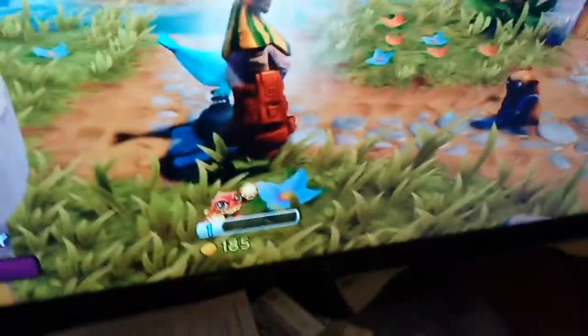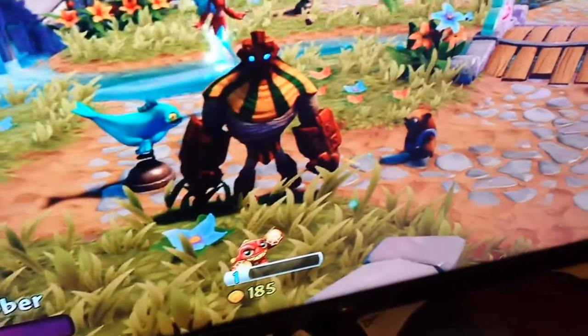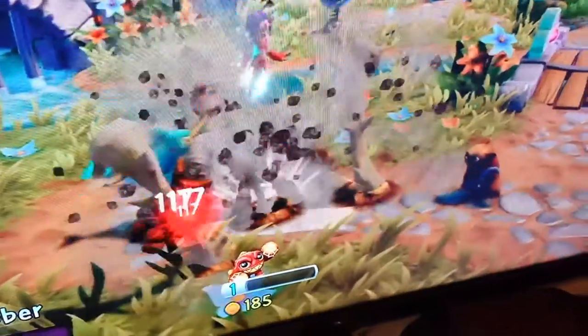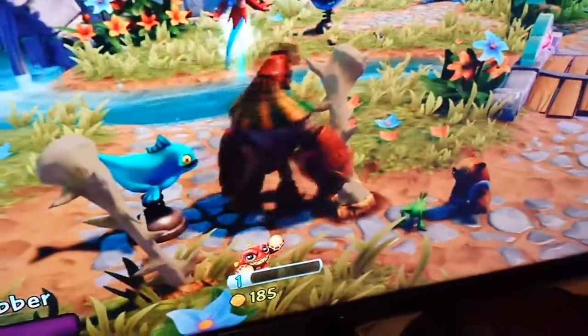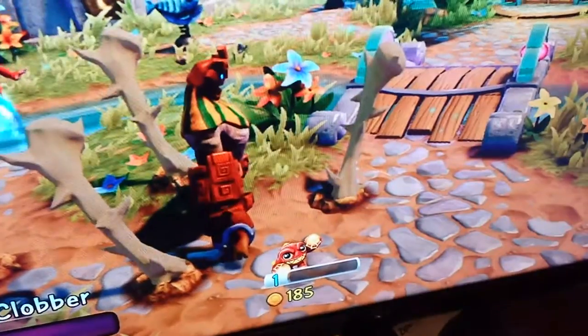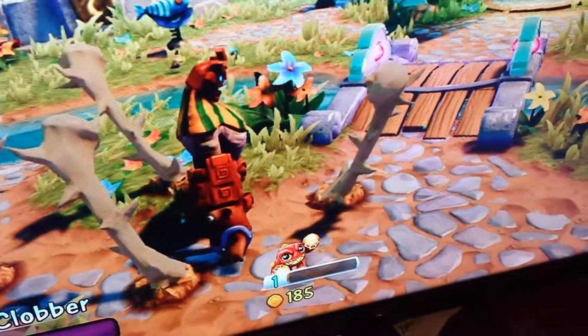Grave Clobber — I don't know what I think about Grave Clobber. He's a pain in the butt to beat in the chaos doom challenge. He swipes and then he does a hex move with the bones, which is kind of funny because in the doom challenge he does not do the bone thing. But that's definitely his hex move right there. Let me know if you use them, if you like them — it's that easy.